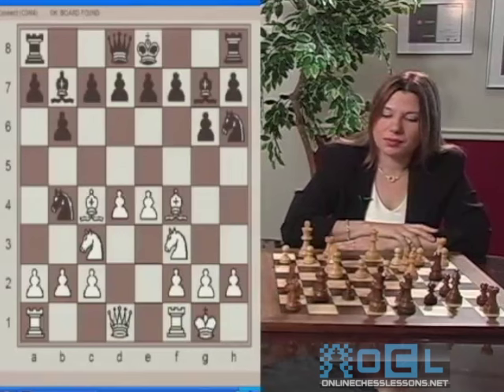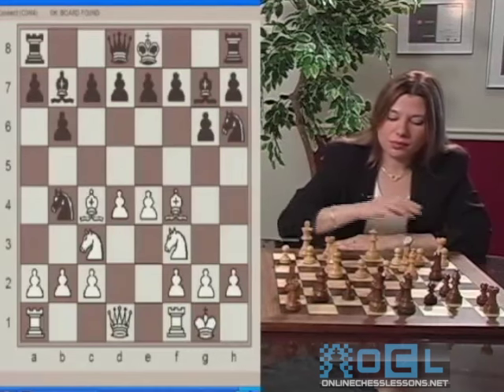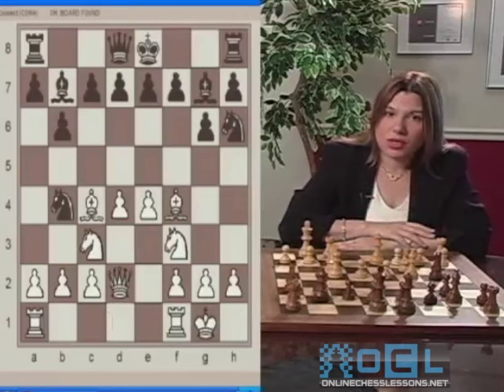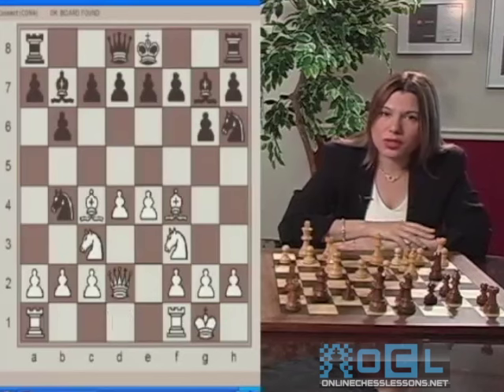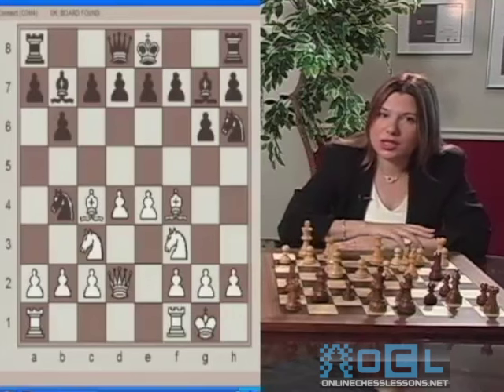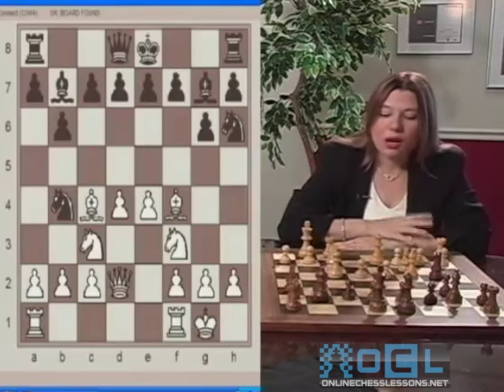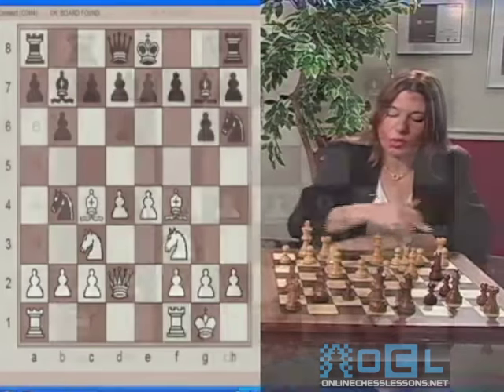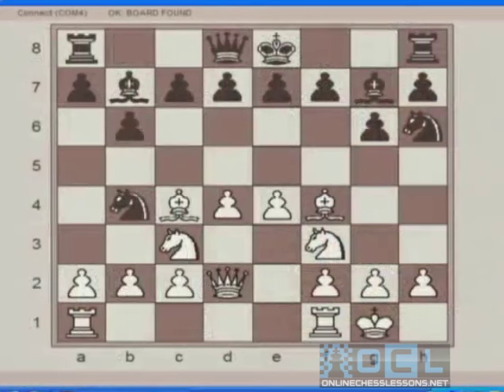White plays Queen to D2. This is a very typical move with many purposes. The most obvious one is putting double pressure on the Knight on H6, which is very misplaced. Also, a more general idea of the move is to connect the two rooks, which is very good to do.